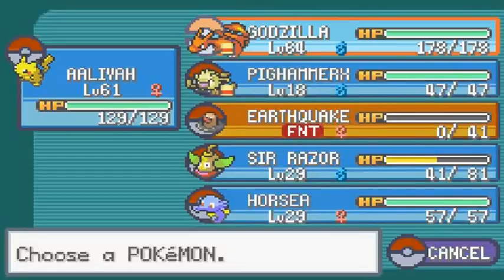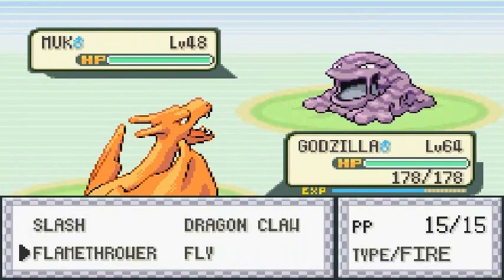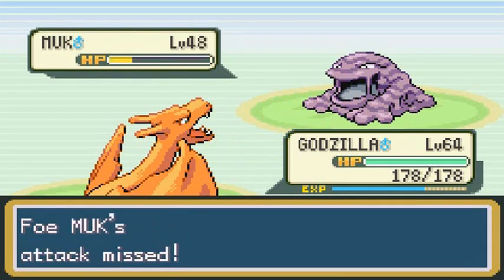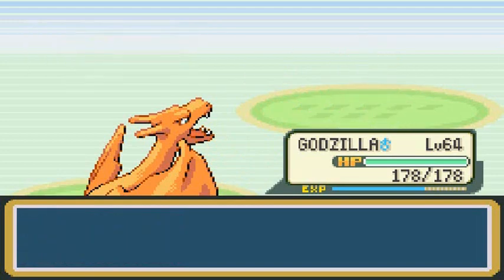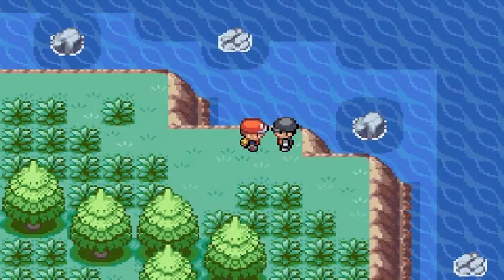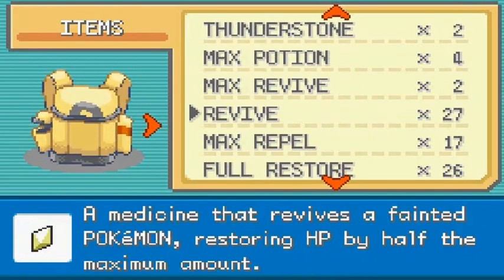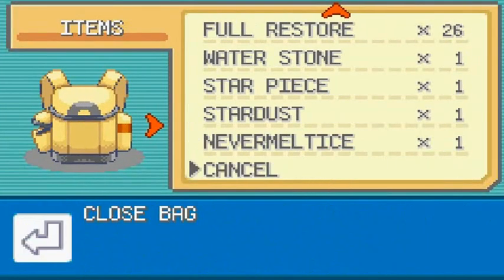I should be reviving my Pokemon. The end game here is to get these Pokemon all leveled up — eventually I'll use some of them for the Elite Four, similar to my Pokemon Platinum playthrough. Earthquake gets some experience points, and Sir Razor gets some points too. Then we continue on our adventure.